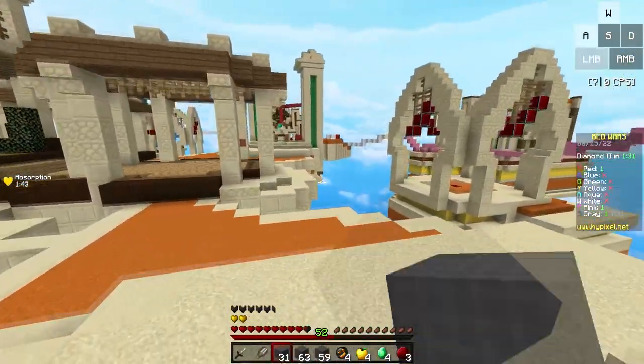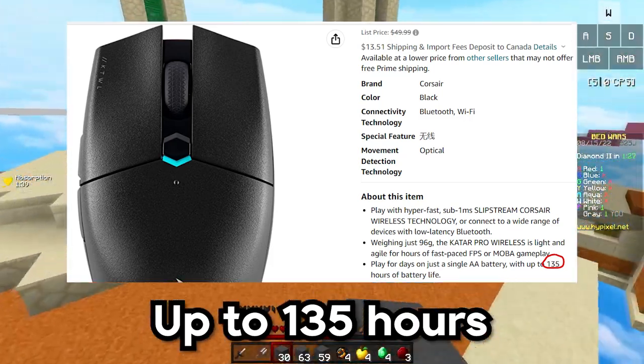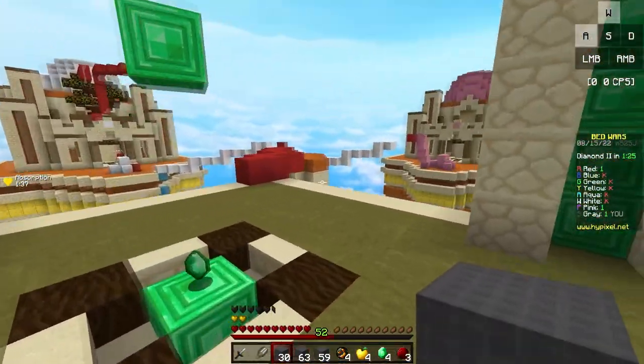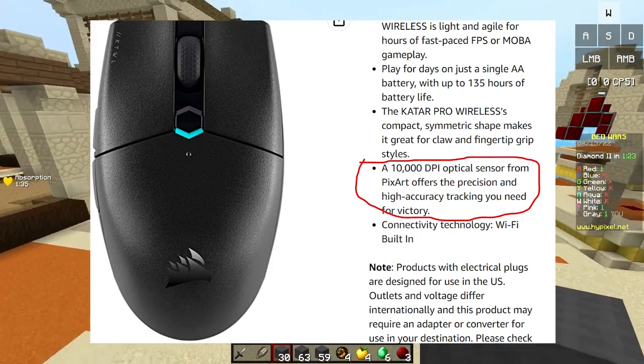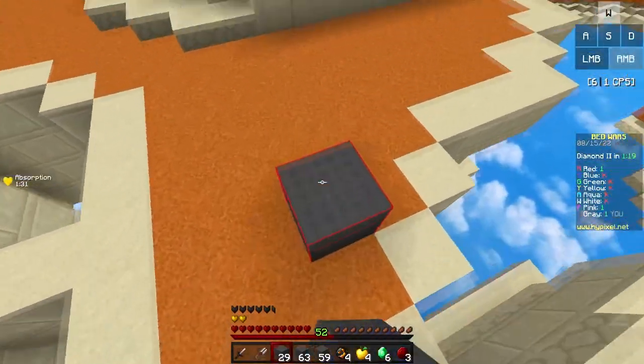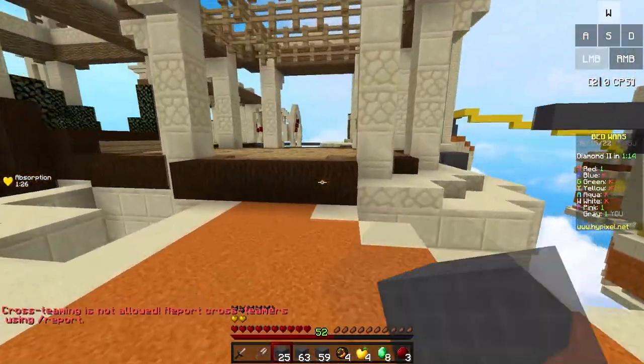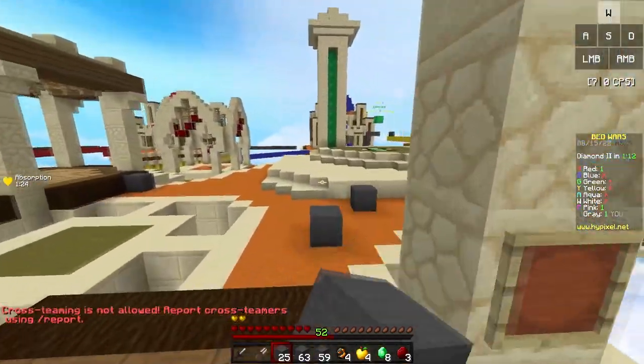The battery life on this mouse is also really good, lasting up to 135 hours with just one single battery. For the sensor, the KATAR Pro Wireless uses an optical sensor which can also go up to 10,000 DPI. If you do have a budget of around $40 and you're looking for a solid wireless mouse for Minecraft, then the KATAR Pro Wireless would definitely be the way to go.